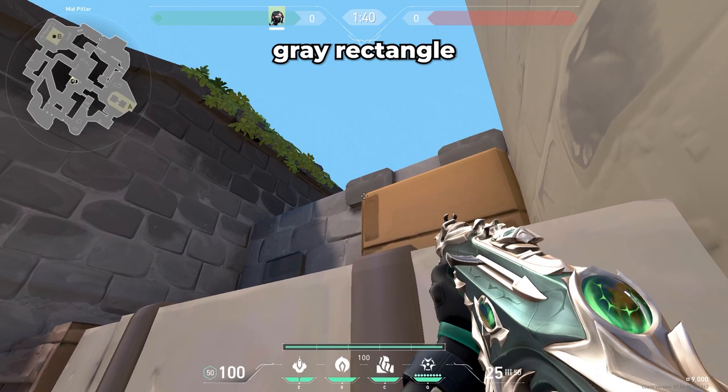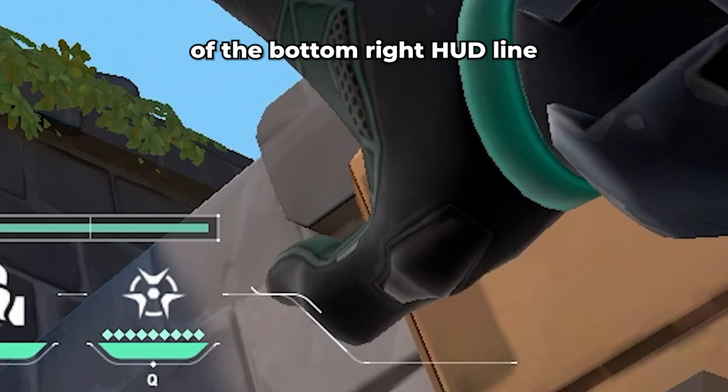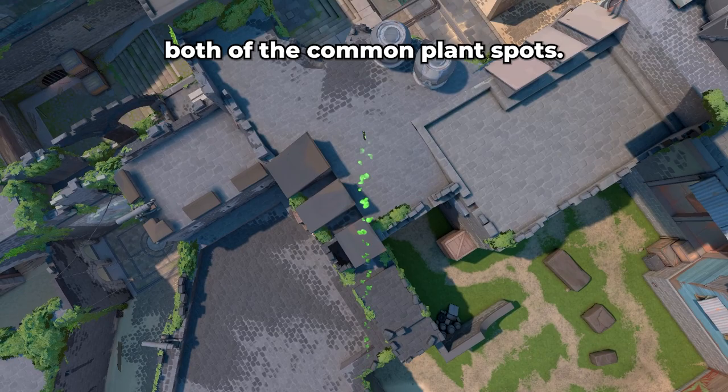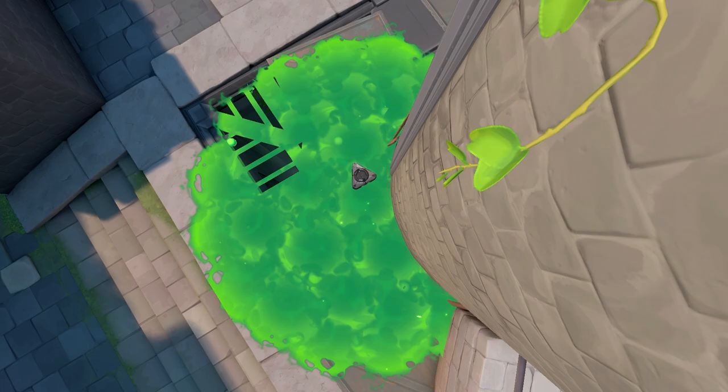If you're lurking mid and want to molly the spike on B, walk into this corner. Focus on this dark gray rectangle that's on this orange box. Pull out your Snakebite, and place the tip of the bottom right HUD line on the bottom right of that rectangle. Click to shoot, and this molly should cover both of the common plant spots.